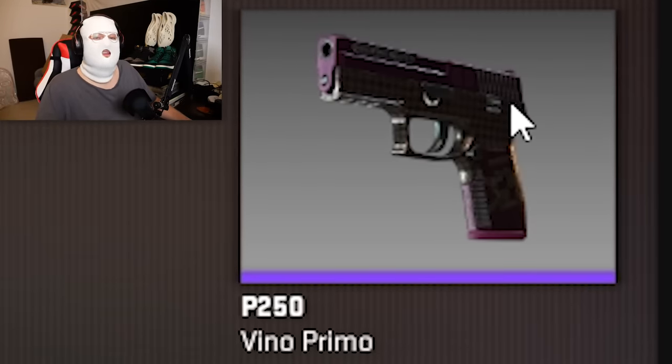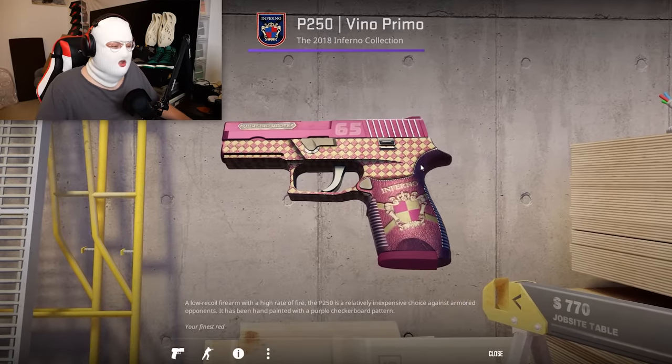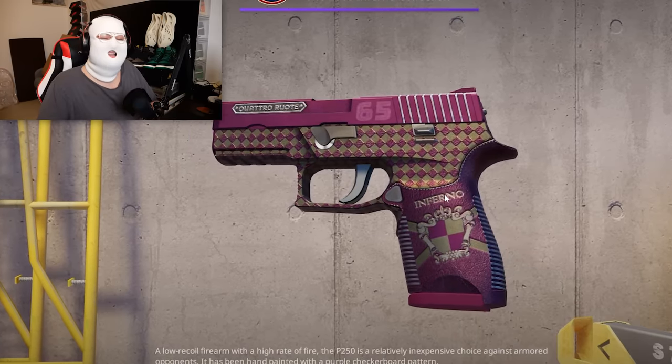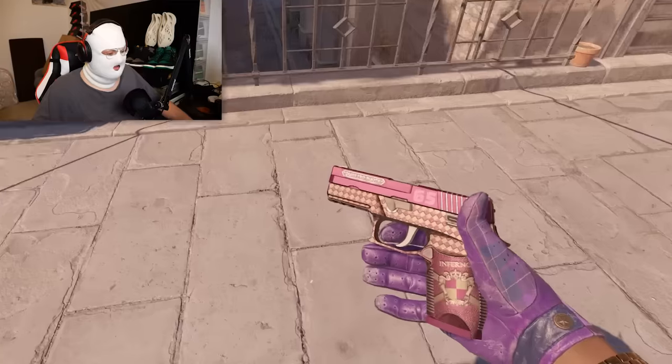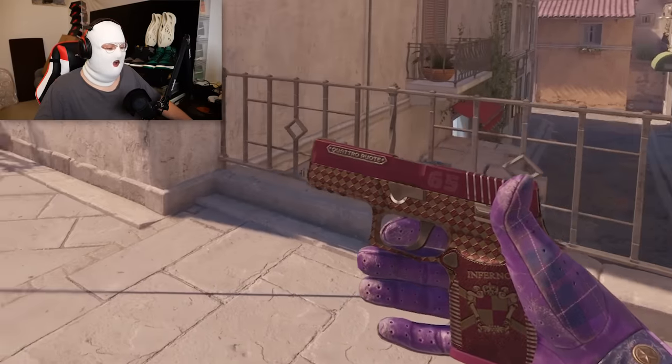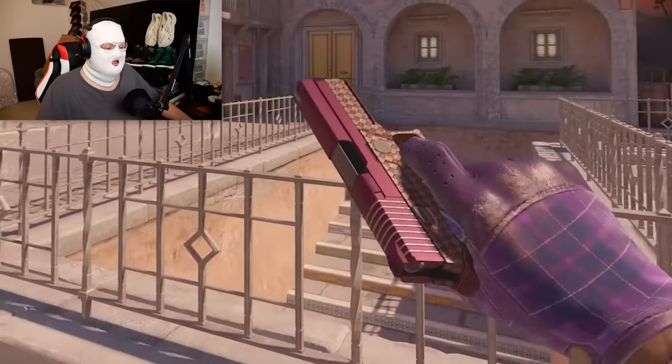Next up, also a pistol, is the P250 Vino Primo field-tested. This one costs only 2 euro but has this insane and unique purple color. Here it is in-game — it fits pretty well with any purple gloves. For 2 euro, this is in my opinion the best and most underrated P250 you can get.